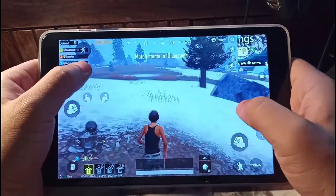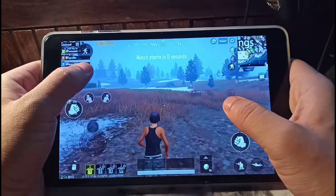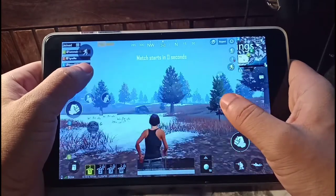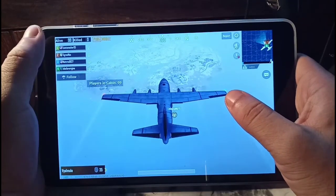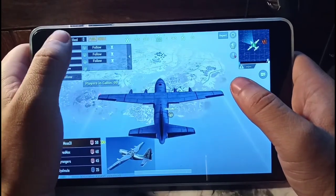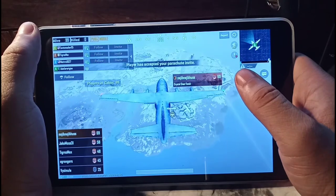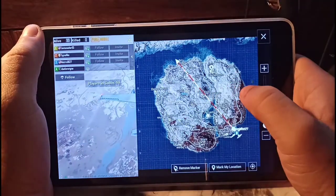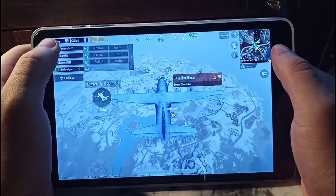And now we're getting to PUBG, which is the most powerful game to test for graphics — this game sets the standard. You can see the frame rate is decent, not too bad. We're going to be playing PUBG on low graphics. If we put it to medium I think we're going to wear out the GPU, so we're not going to do that to this budget phablet. We're going to let it perform as recommended, which is on the lower graphics setting.